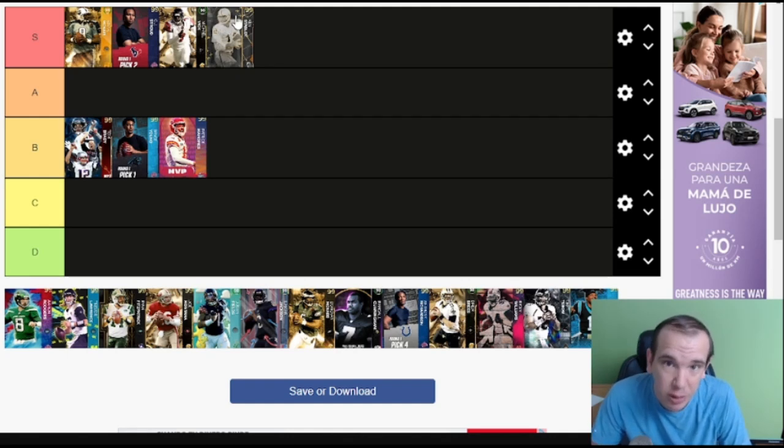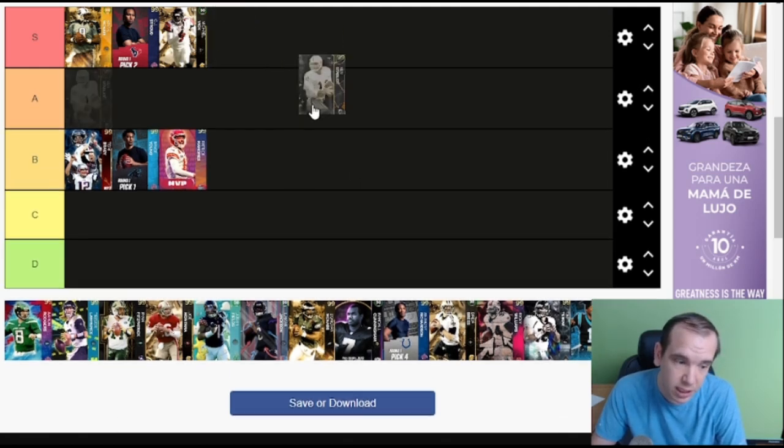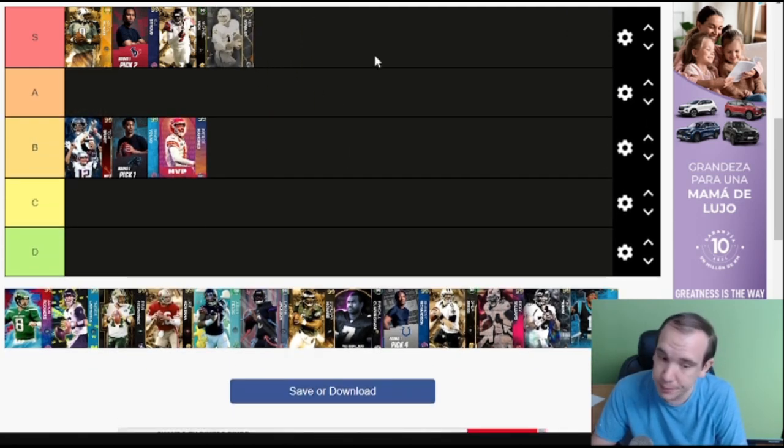If you need the AP, I get it, but Ken Stabler is left-handed and Justin Herbert is right-handed. If you don't see Herbert on the list, I'm just trying to make this list go fast — he's S Tier.